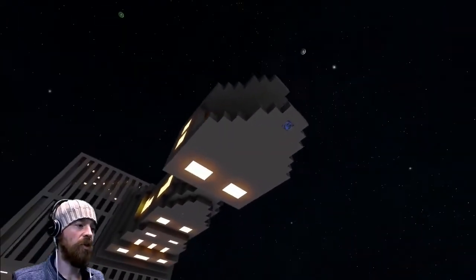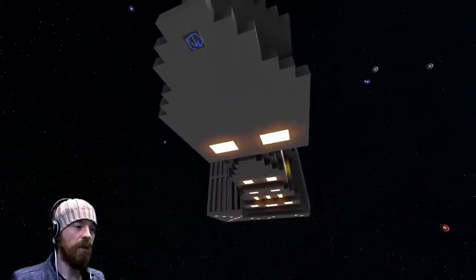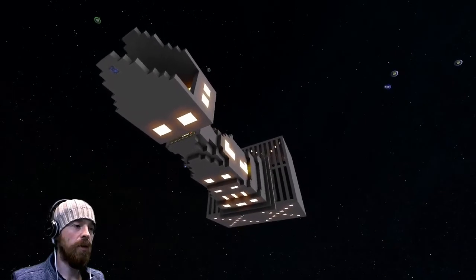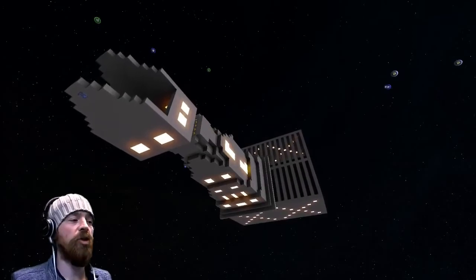There's the turret mount just there, so you'd start building your turret there and on the other side as well. A bit trippy to see what it's doing, but the middle part is the ship.